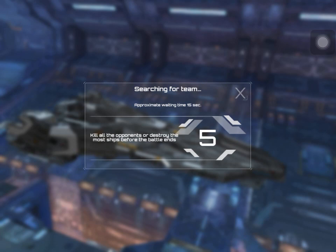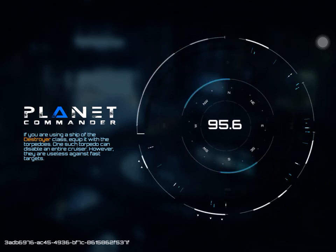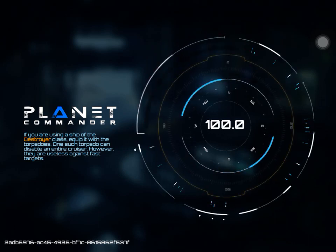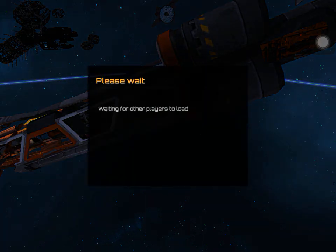So you don't actually have to spend that extra money. I'm actually right now saving up because I feel like I'll be getting level 15 pretty soon. Under Planet Commander it says: Destroyer! Equip it with torpedoes! One such torpedo can disable an entire ship! Something like that — I didn't read the whole thing, actually.